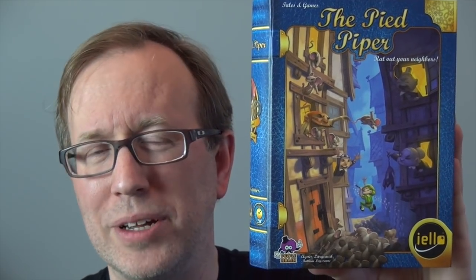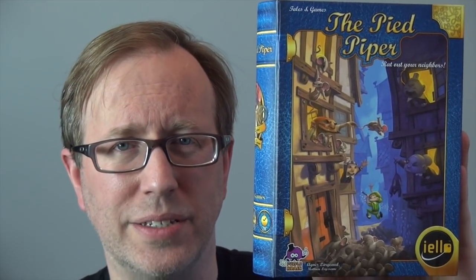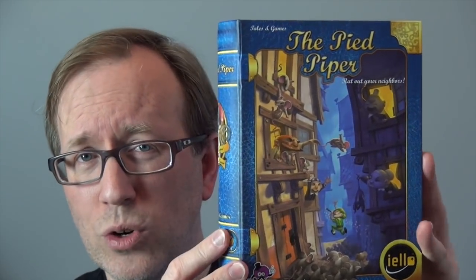Hi, this is Eric Martin with BoardGameGeek. I'm here today to look at The Pied Piper, a game by Agnes Largo for 2-5 players, ages 8 and up, that plays in about 20 minutes or so. It's co-published by Purple Rain Creations and Yellow, and it's title number six in the Tales in Games series, in which children's stories or fairy tales have been transformed into games and packaged in a box that looks like a book.